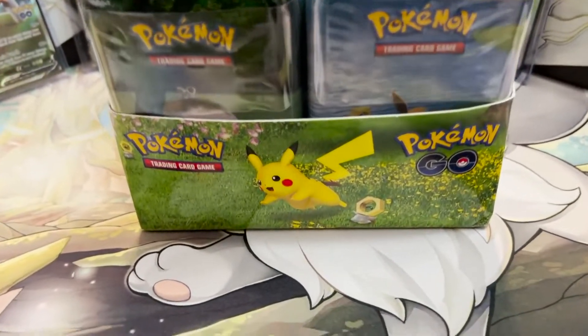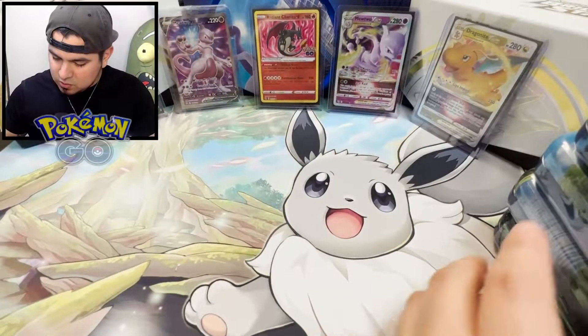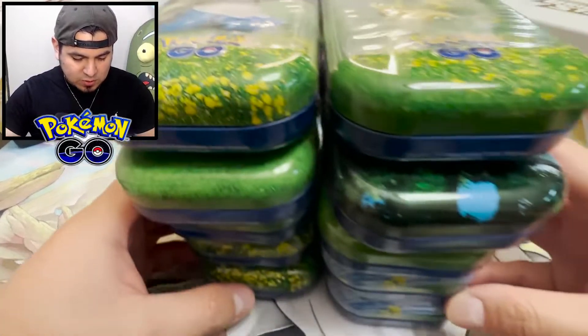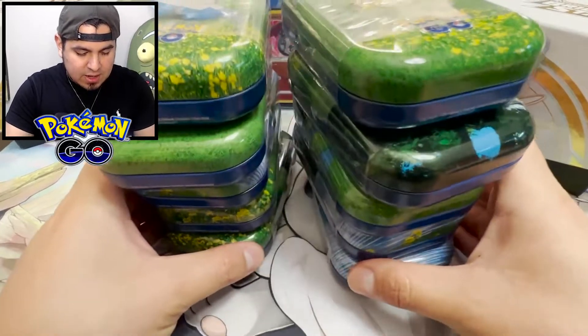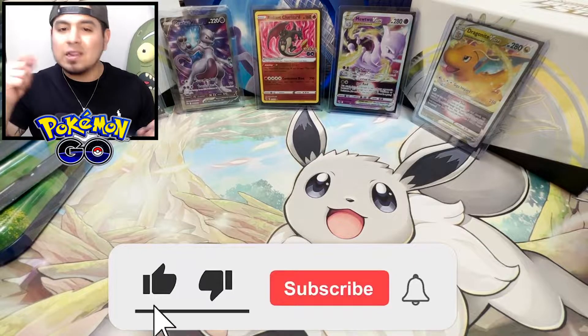It's time for that alternate art Mewtwo. This box is way too big to fit on the screen, but I'm going to showcase it right here — I got 10 different Mini Tins. My name is ArticJC. Welcome back to the channel. Do me a favor, as always, hit that like and subscribe.